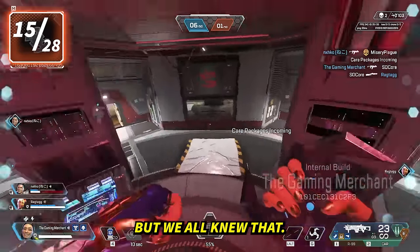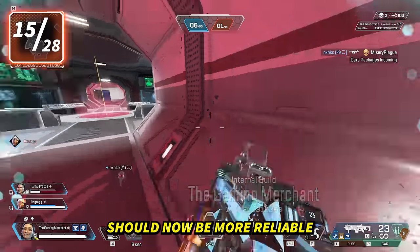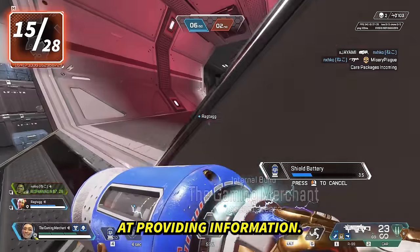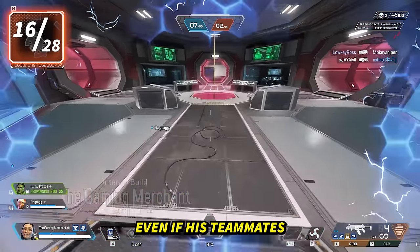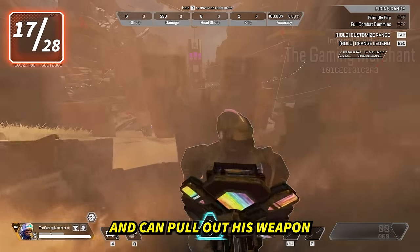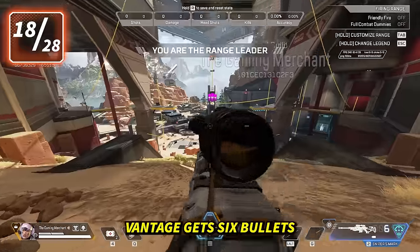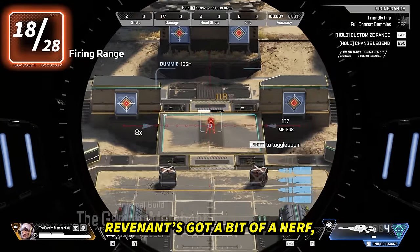Wraith got a buff — her passive should now be more reliable and faster at providing information. Pathfinder can now scan packages to reset his zipline cooldown, even if his teammates already scanned the package. Newcastle will now jump higher with his ultimate and can pull out his weapon faster once landed. Vantage gets six bullets for a full ultimate instead of five. Revenant got a bit of a nerf for ranked KP.